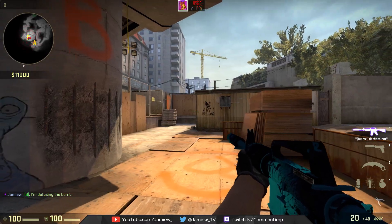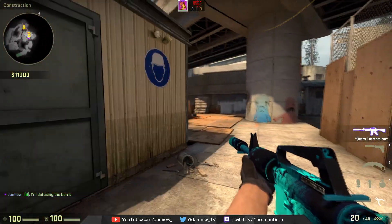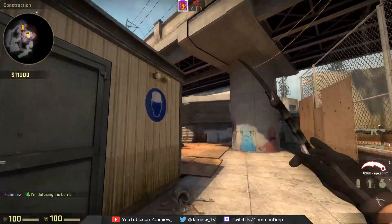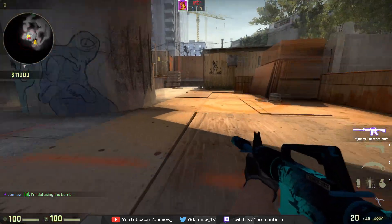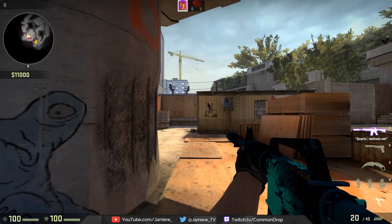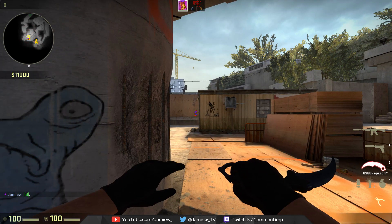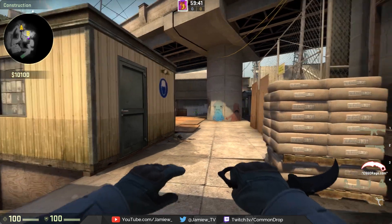I don't think this meta is going to change anything there. The way to react to a corner plant is to tap it and then move into a position where the T has to over-peek you in order to see the bomb. For example, if you've managed to tap it and get somewhere here, they're going to have to completely peek and give you that easy kill.